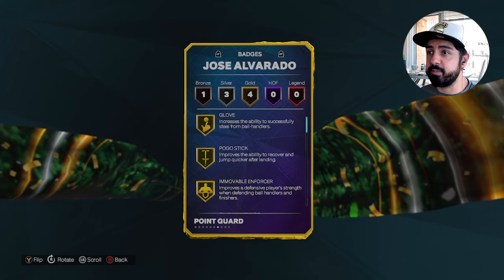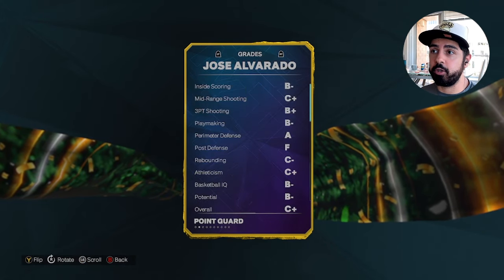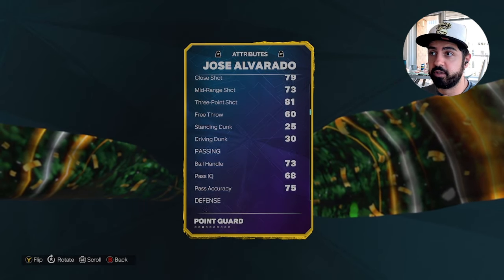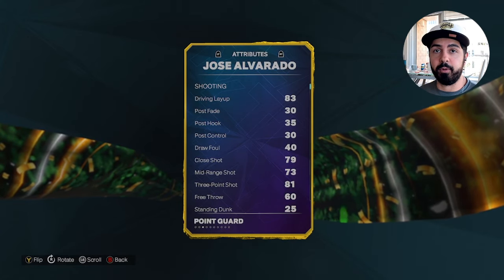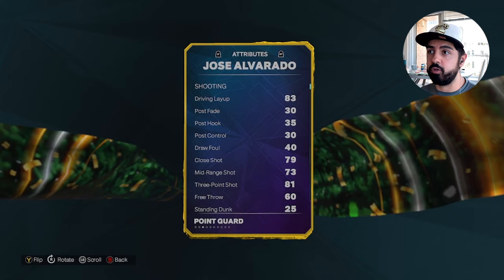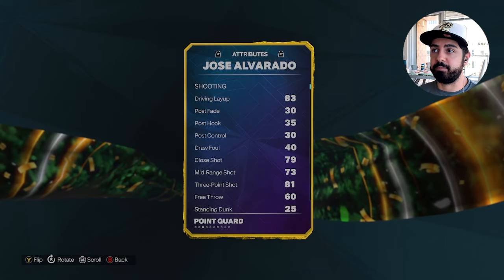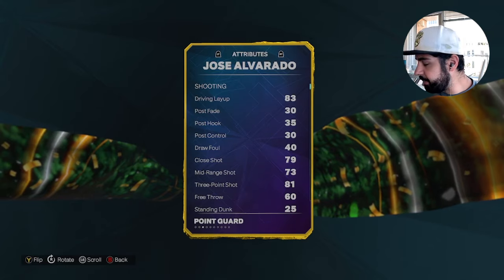Last card: Jose Alvarado. Look at these badges — four gold badges, all defensive. This may be the card you want to run in breakout. He has an 81 three-pointer, and while 76 speed isn't great, if you're looking for a fun defensive point guard, he fits that role. In breakout I don't really look to score much with my point guard anyway, so Jose Alvarado could be another fun low-tier card for matchmaking purposes.